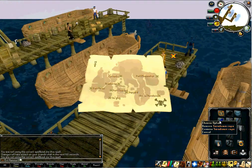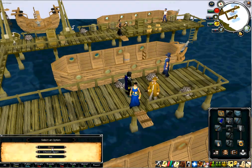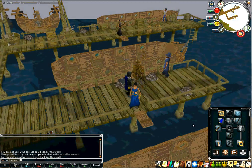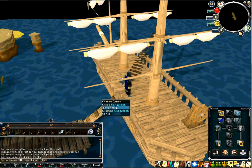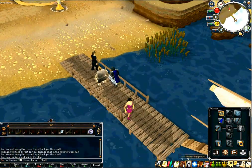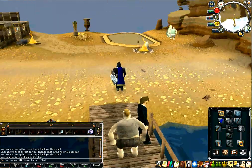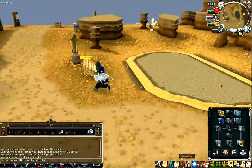Also, I don't think I mentioned the cape — the God Capes that you get at the Mages Arena in the Wilderness have the best critical hit damage, and you definitely want that. It's a fairly easy one to get, so I'd recommend it above other options.